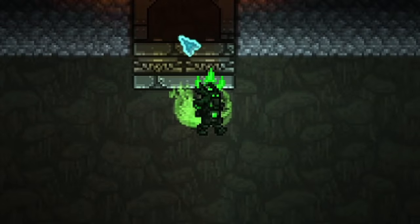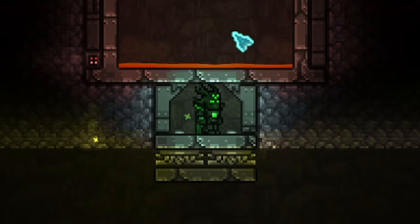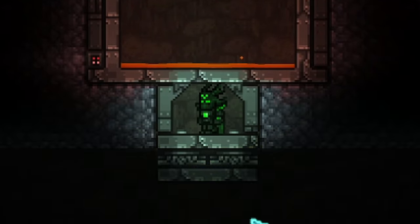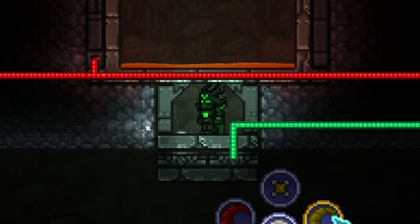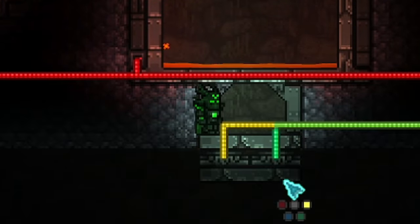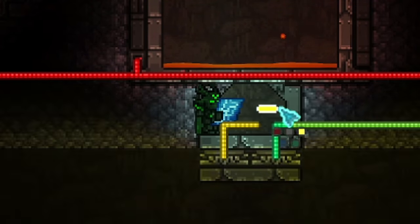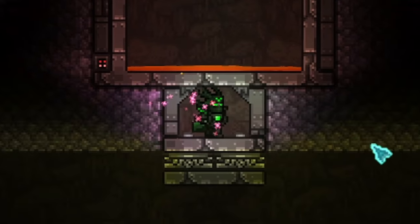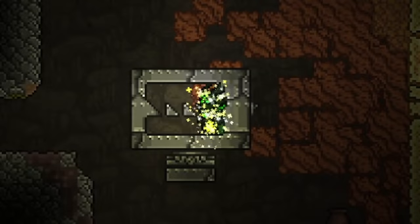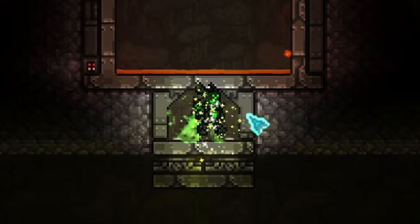If we link it up to the left teleporter for the return trip, it'll be one to the left and two up, putting us right in the AFK spot exactly where we need to be. Just make sure you don't cross these wires. Get hit to the right, teleport back, back in the AFK spot. Get hit to the left, teleport back — back in the AFK spot. You get the point.